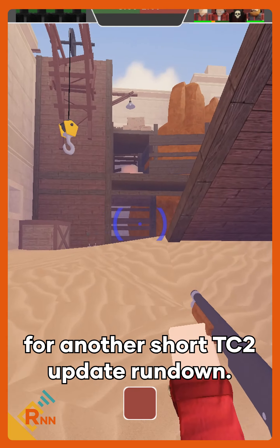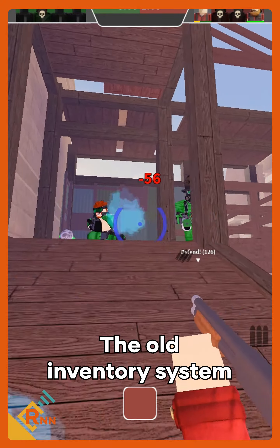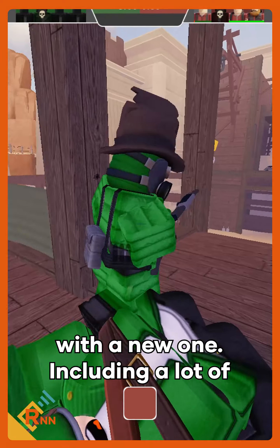Welcome back to RNN for another short TC2 update rundown. This update completely replaces the old inventory system that has been used since 2016 with a new one, including a lot of new features.